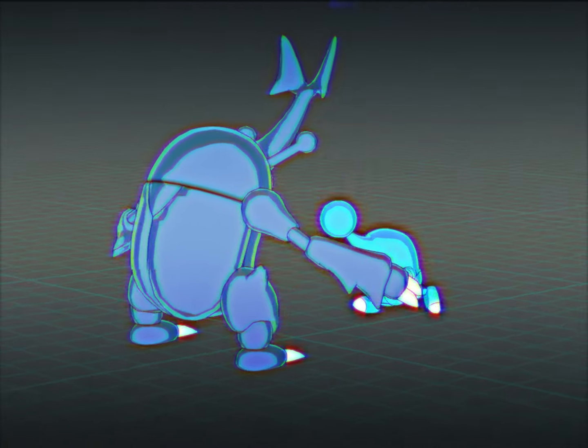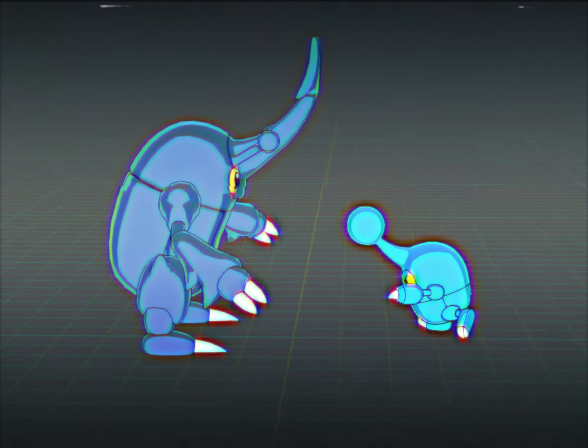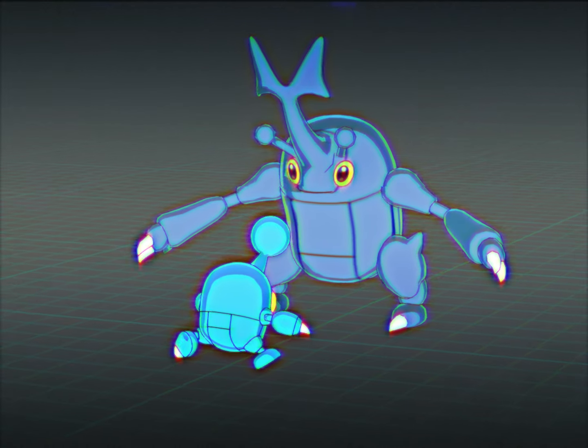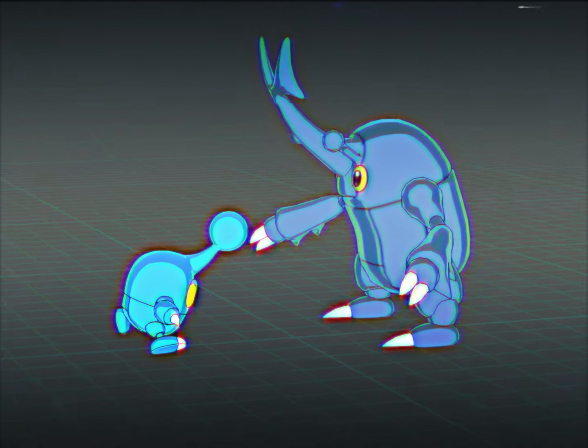The horn, which is underdeveloped, resembles a baby rattle, which it enjoys entertaining itself with on a regular basis. It also uses this part of its body to attack opponents. Now, I shall leave you with yet another minute of poses. Enjoy.